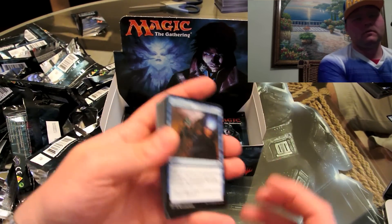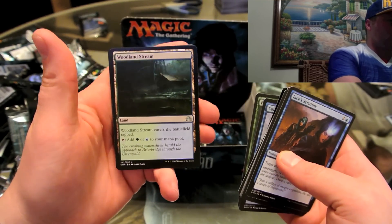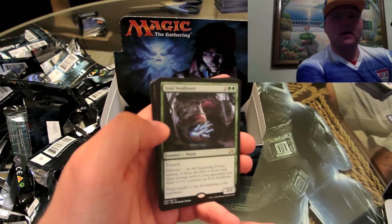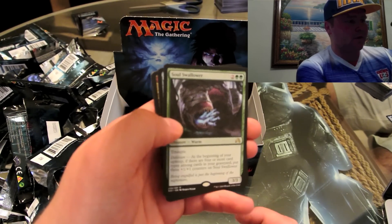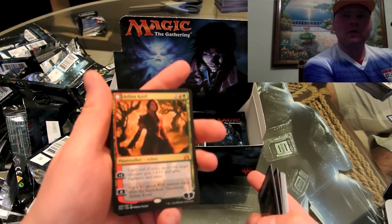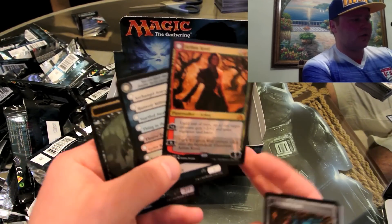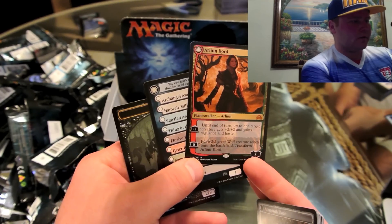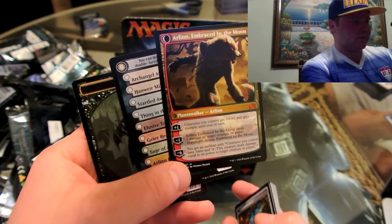When I pre-ordered last night it said they had 59 booster boxes available, and from the people we saw today it looks like they're going to be sold out pretty soon. Friday Night Magic's coming up. Soul Swallower — the creepiest card I've ever seen — Neglected Heirloom, and Arlinn Kord! There we go — we got her. Here's another $20 legendary card. As a planeswalker you flip it — she transforms. So she actually has five options: creature control, get a 1/1 and grant trample, and Arlinn Embrace the Moon — you get an emblem with creatures you control having haste and dealing damage equal to their power. Really nice.